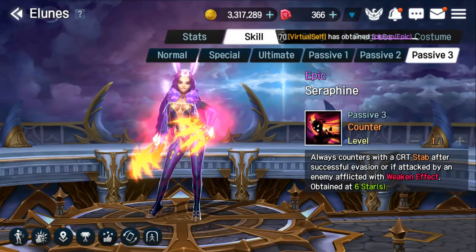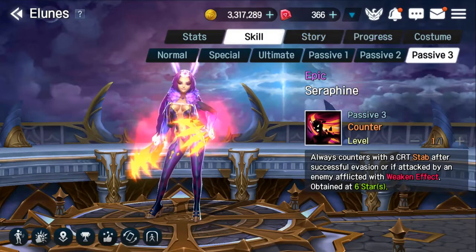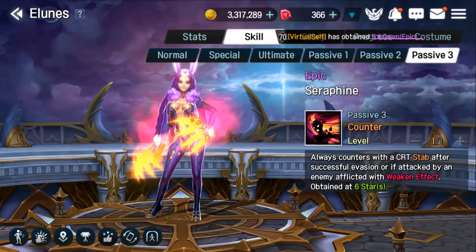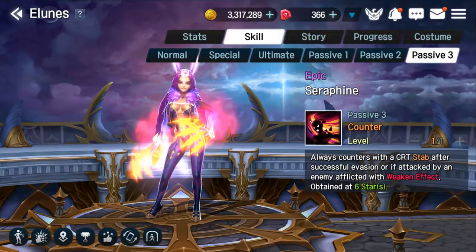This also works very well if you run her with other elunes on your team that also apply weakening effects — such as Arslan, who applies an evasion debuff at the beginning of the match, meaning the enemy already has a weakening effect on them as soon as the match starts.